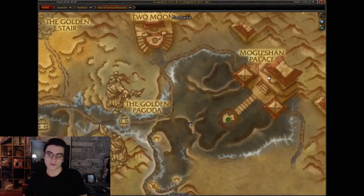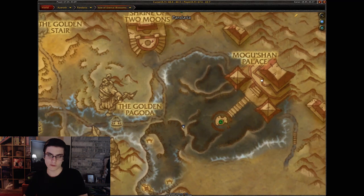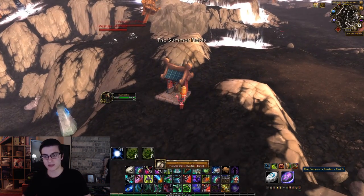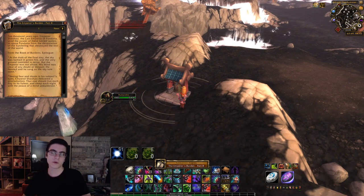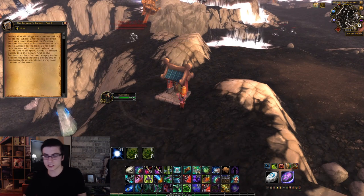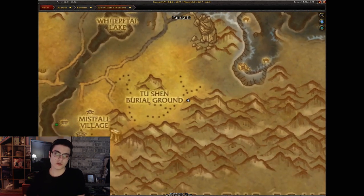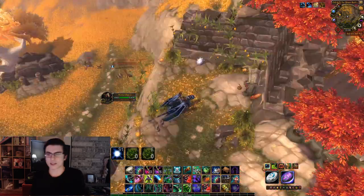Moving on to the first scroll — this is gonna be near the Siege of Orgrimmar raid entrance. You can see there that's the meeting stone; right to the right of the meeting stone you're gonna have this little shrine here for the Emperor's Burden Part Eight scroll. Simply click on it and that blue light above it will go away, meaning you collected it.